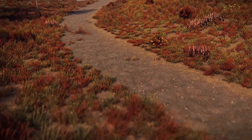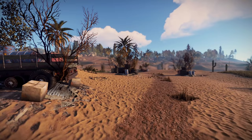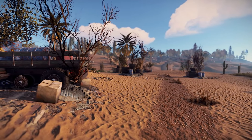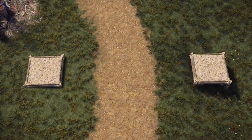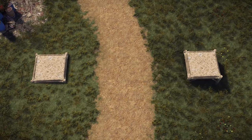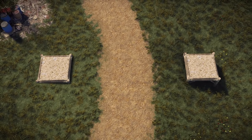It also means a bit less grass needs to be rendered, which is good. Also worth mentioning is that junk piles seem to spawn along the trails, creating more looting opportunities — unless that changes. They also have a no-build area of about one block on either side of them, which is also good because there are far too many places to build currently.